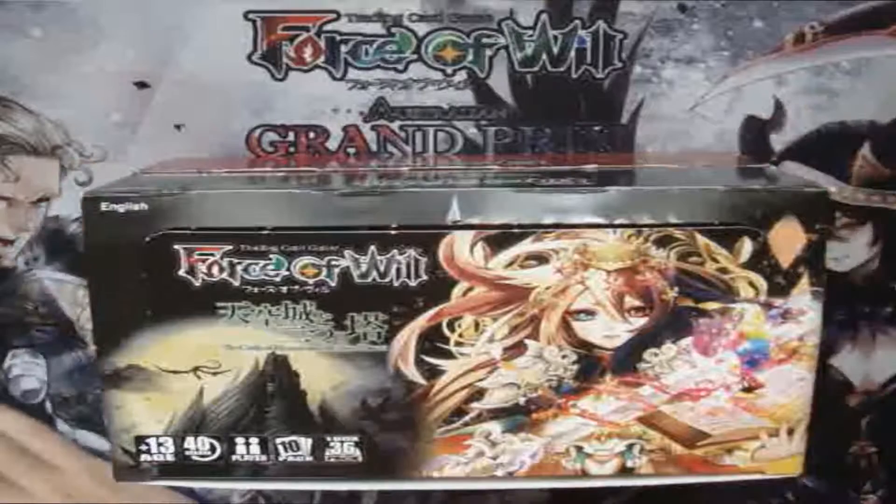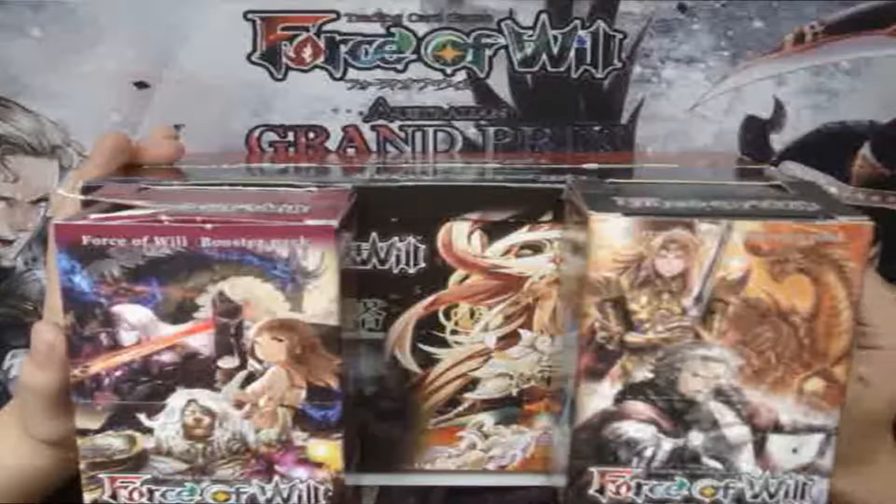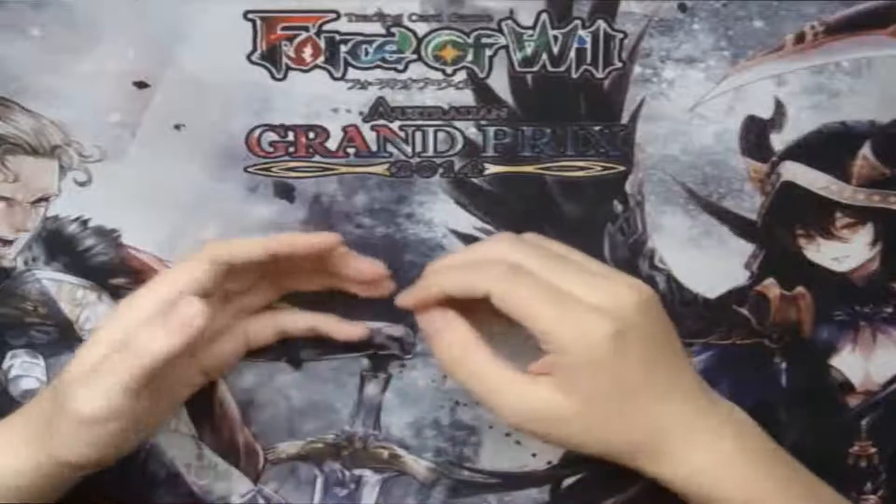In Origin format, as I said, there is no rotation. You can build any deck using all current sets and future sets. For example, when a new series comes out, you can combine it with older sets to make a deck. That's the core difference between Origin and Bifrost format — Origin is evergreen, Bifrost rotates.